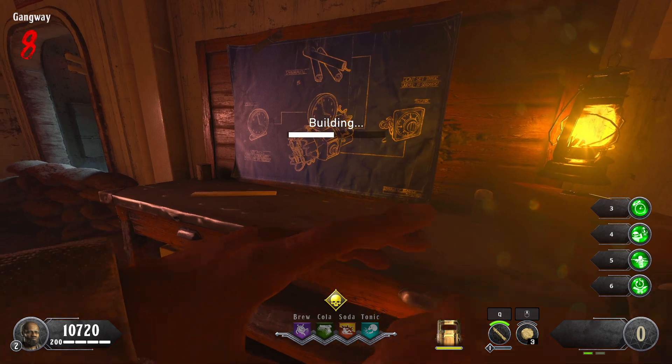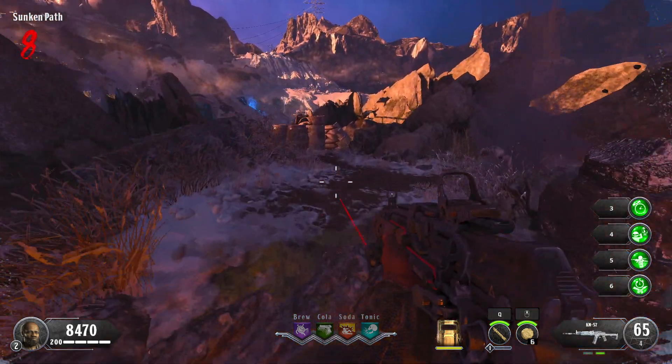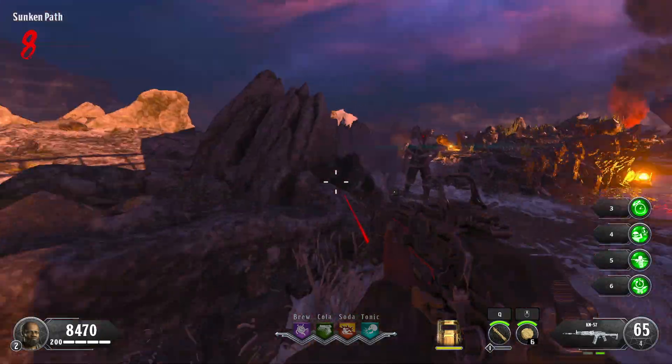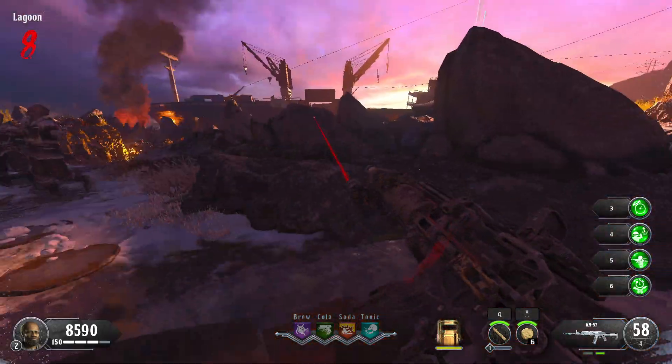Now we have the dynamite bomb. The reason it's down here is because you can only open about three areas and tag your totem with it, and after that it's kind of useless. It's very convenient to get, but after you open everything up there's no point to even having it.